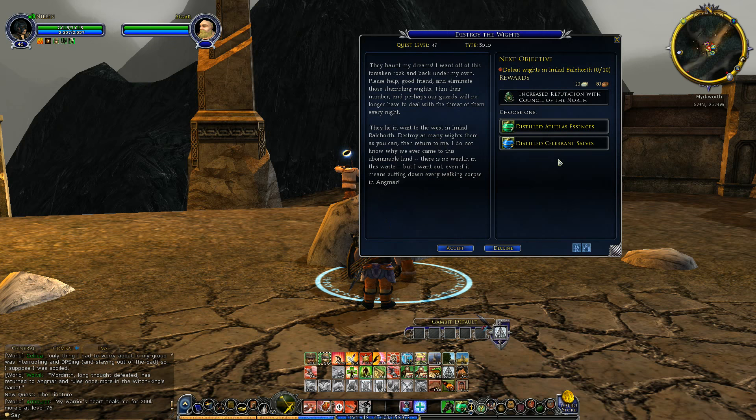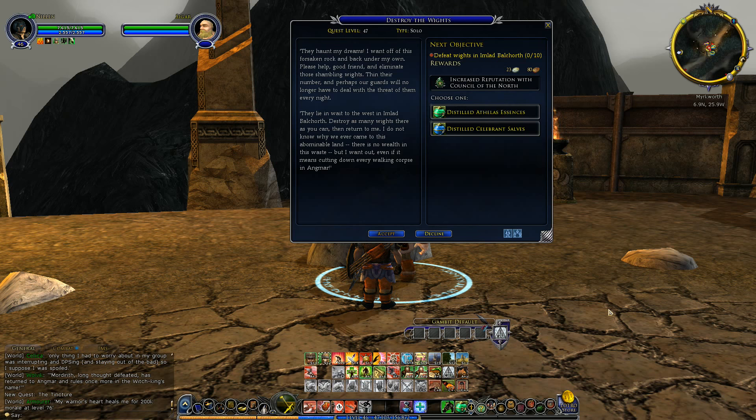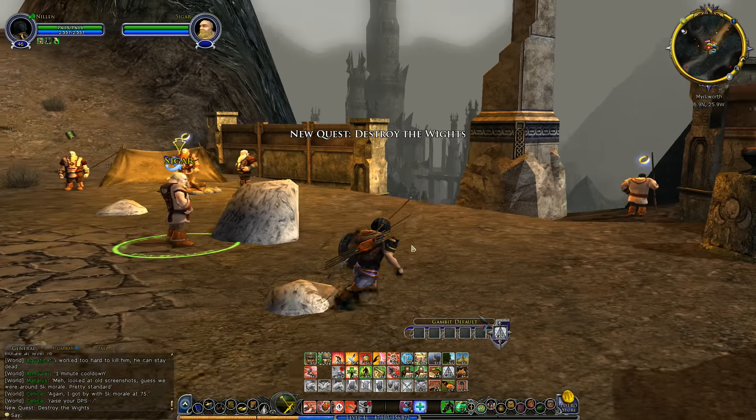It doesn't look like we're actually going into that land yet — they're sending us everywhere. Perfect, this is what we needed. They haunt my dreams. I want off of this forsaken rock and back under my own. Please help, good friend, and eliminate those shambling whites. Then their number, and perhaps our guard will no longer have to deal with the threat of them every night. They lie in wait in the west of Imlad Balkhorth. Destroy as many whites there as you can, then return to me. That's exactly what we're looking for.